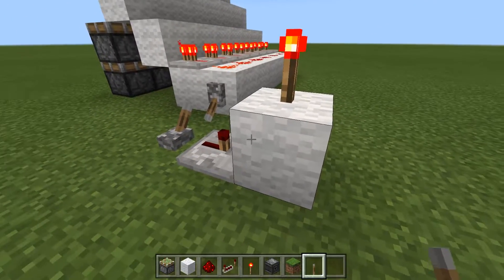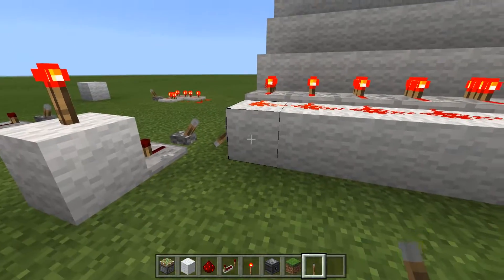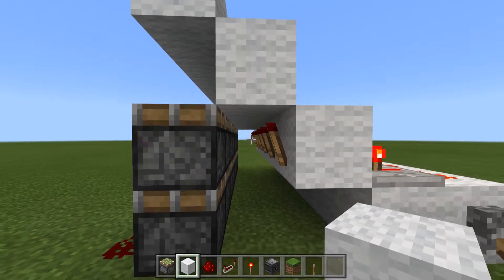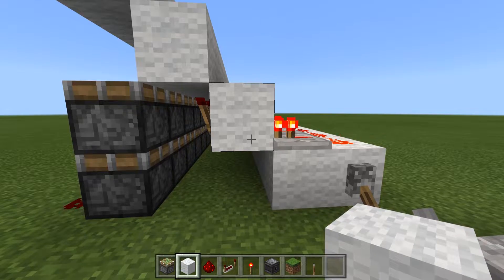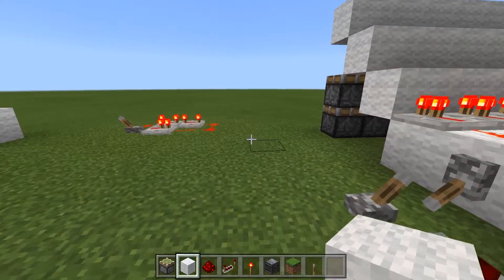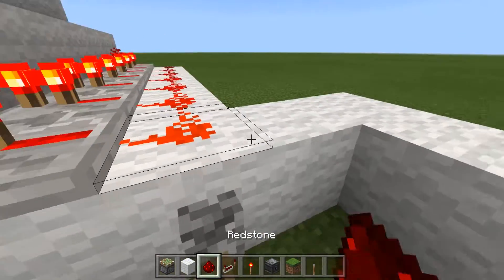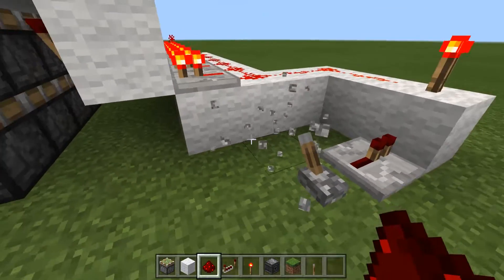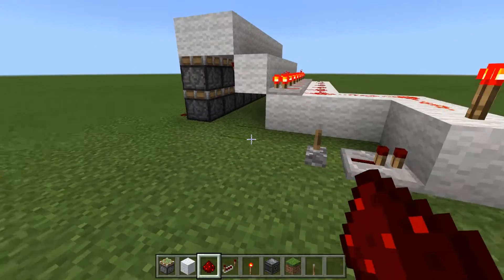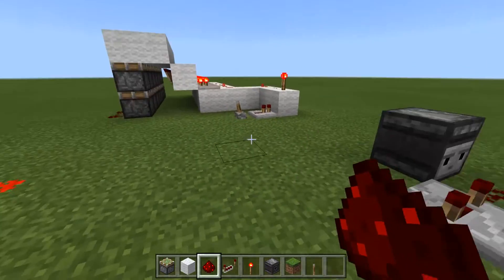On this side here, what you saw with the torch and the repeater going in — that's actually what's controlling all of this. It just makes an invert of the signal, because what we're actually powering this with is redstone torches. If we want them to come on when we turn the power on, then we need to invert the signal. So when we want them on, we actually want them not powered; and when we want them off, we actually want them powered. That's why we just invert that signal in from here, and now whenever we put a power signal in, it goes on and it goes off.